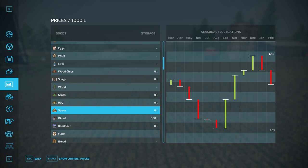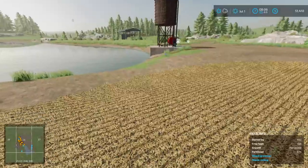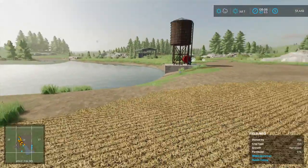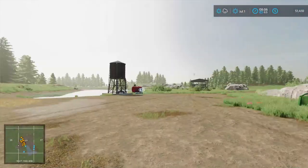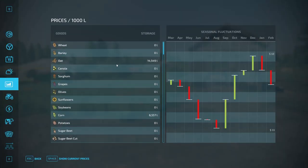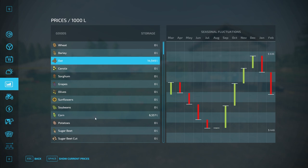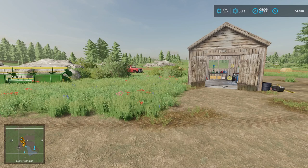Straw won't make us a ton of money, but if we get it up to $48 per unit that's an extra $4,300 for us. I'm actually pretty happy with that — I didn't realize it would be quite that much. We got 14,000 liters of oats off our fields, which is fantastic.